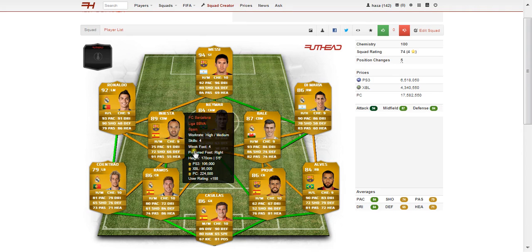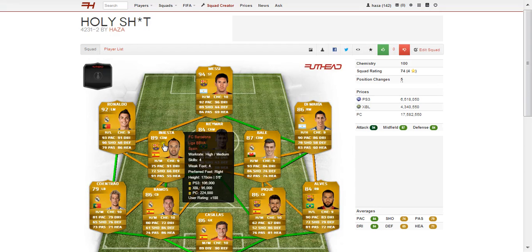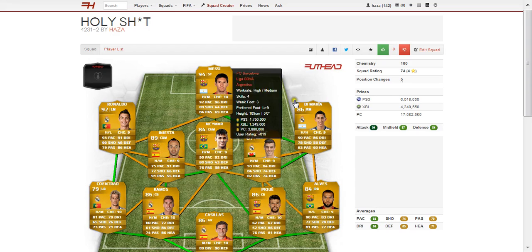Moving on to Andres Iniesta, who plays for FC Barcelona and is Spanish. His standout stats are obviously 91 passing and 91 dribbling. He has 4-star skills and 4-star weak foot, which is very solid. His best in-game stat is 95 short passing. He's quite small at 5 foot 6, and will cost you around 100,000 coins on each console.